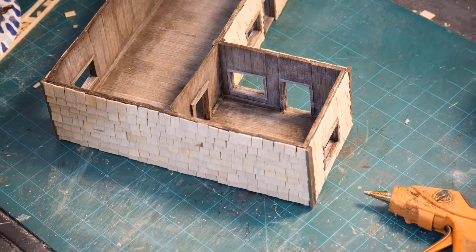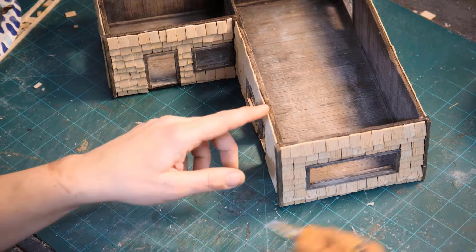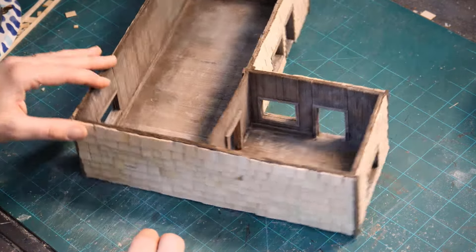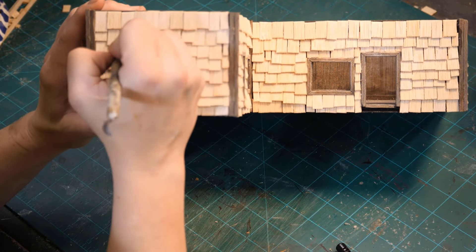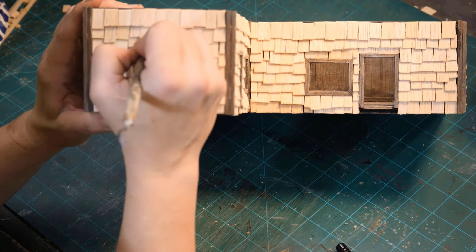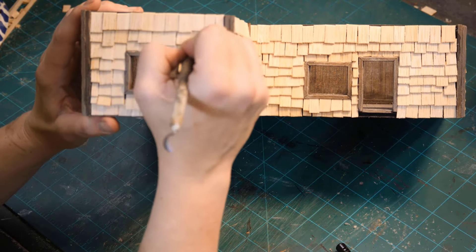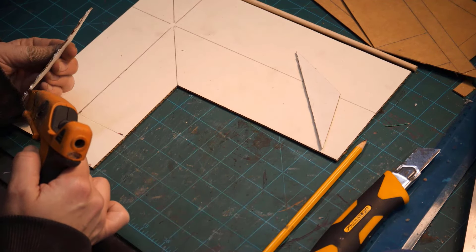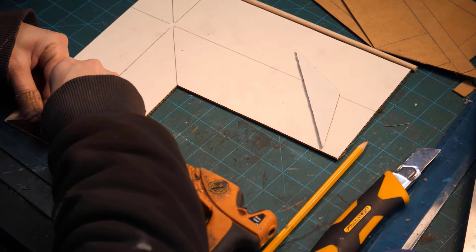We scratched everything up — you just have to take my word for it since the camera was unfocused. Now we're going to build the roof. I decided to do this smart building thing, which I don't generally do. I usually just throw things together, but this roof is weird — it's got two sides that meet in the middle. I'm sure there's a name for this type of roof, but I don't know what it is. You see it a lot on trailer houses, and I've lived in several of those.